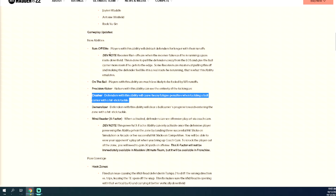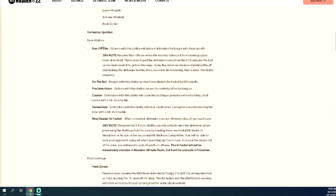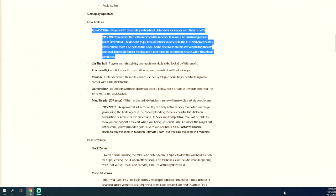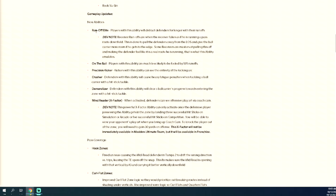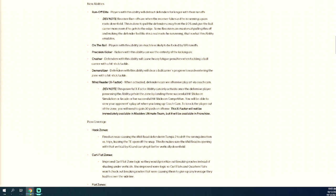Defenders with a new ability will cause heavy fatigue penalties when tackling a ball carrier with a hit stick — might be good, we'll see. Run-off elite: this ability will distract defenders longer with receiver run-offs. I think this is a dumb ability — this is RPO glitch. This is why everyone's going to be running stretch alert and wide receiver screens. Demoralizer: defenders with this ability will clear a ball carrier's progress toward entering the zone with a hit stick — I don't think that's that good.